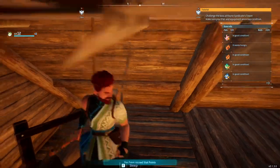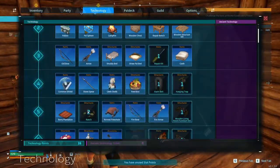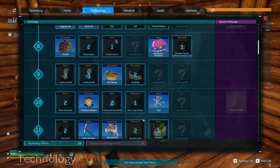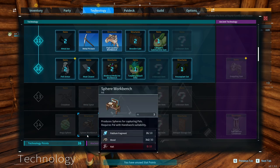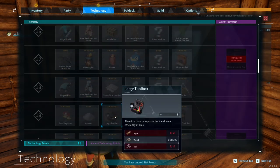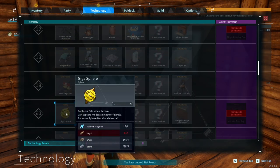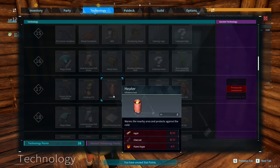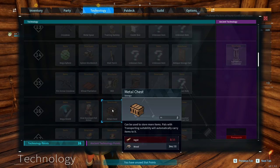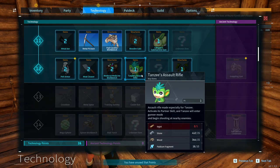All right, so we're going to get a metal pick. We are so close to level 13, which means we get a metal spear. I've been saving the points just for some cool stuff. Looking at anything metal - Giga-sphere, that's a bit far down the line. Metal chest, hopefully that has more storage because the storage is quite terrible at the minute.